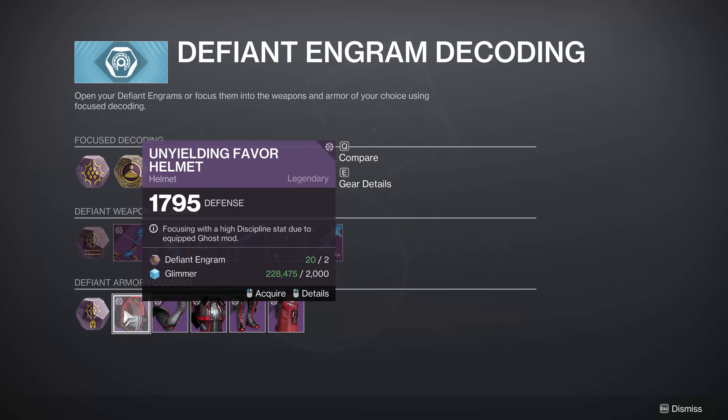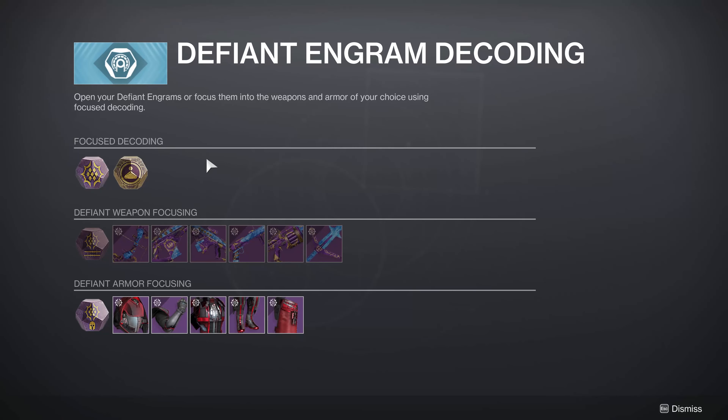You'll probably see Defiant Engrams from the end of activities. You'll see a lot of those if you're running raids — some people are sitting on a lot of those. Dungeon clears, things like that. If you're actually completing activities — public events, strikes, nightfalls, dungeon clears, raids — you're going to see a decent amount of these. So make sure you are completing activities and missions.